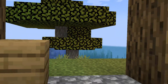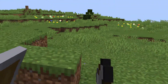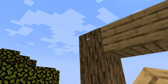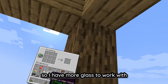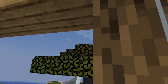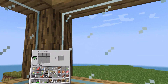I'm going to make the walls now. I'll put the doors here. I should focus on making a roof now. Got some glass — I'm going to turn this into glass panes so I have more glass to work with.